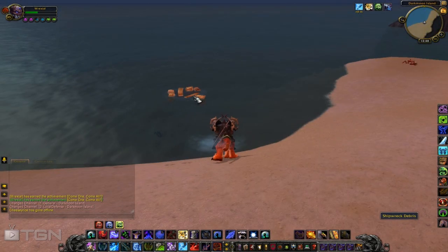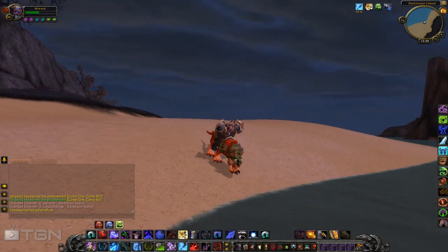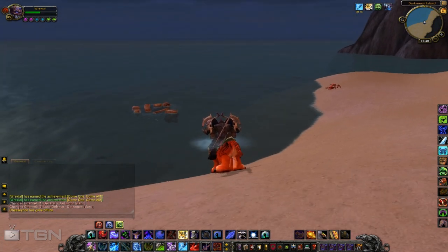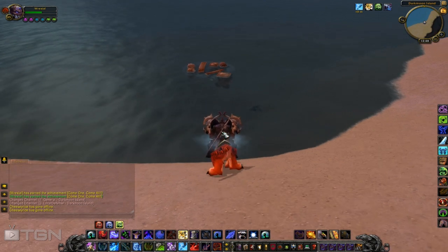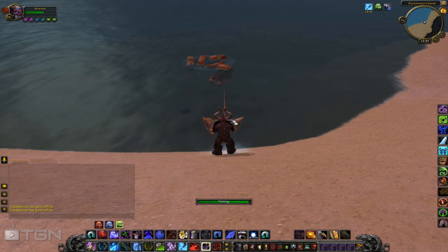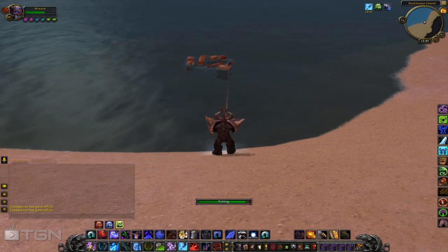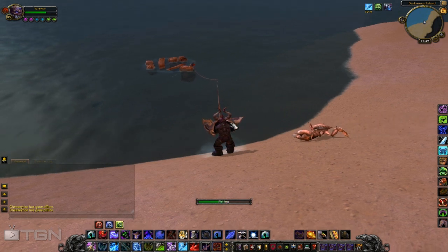Here we are down here. This is what you're gonna be looting from — the Shipwreck Debris. I'm on my death knight and I got the Zulian Tiger mount here, which is really awesome. All you gotta do is just get your line inside the Shipwreck Debris; it can't be on the outsides. Sometimes it takes a little bit — and there we go, got it right in there. Now you're gonna wait for it to bobble. That's how fishing works — you just wait for it to bounce up and down, and then you click it.